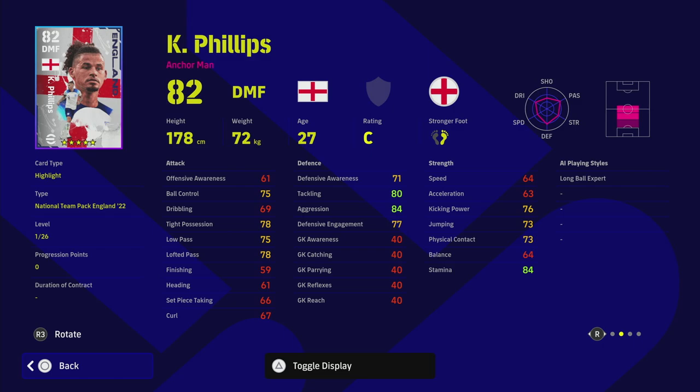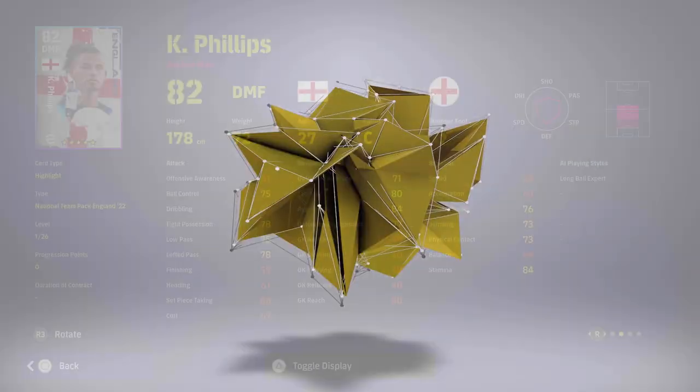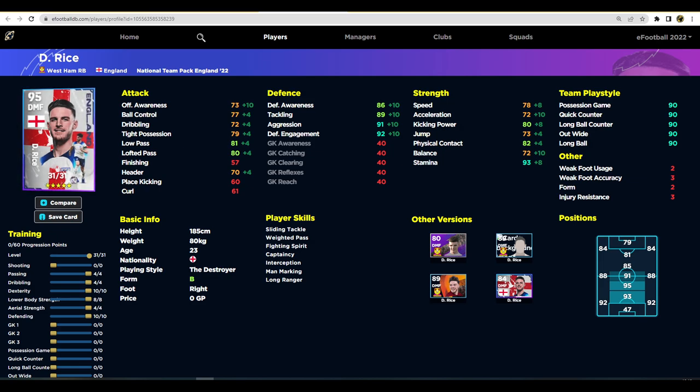I'm going to show you Declan Rice because there's a very similar situation happening with him. There is a very similar situation between Phillips and Rice — if you are using an anchorman DMF you have to decide whether you want him to be a good passer or an absolute blocker and stopper. Like Makelele — I don't need to focus too much on passing when I get the ball to him. He's a pure brute force stopper. Phillips and Rice have very similar stats when fully trained.